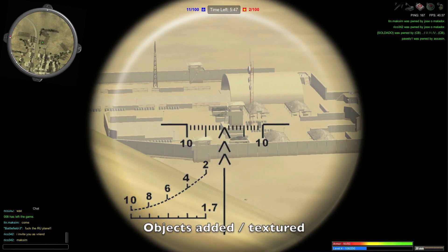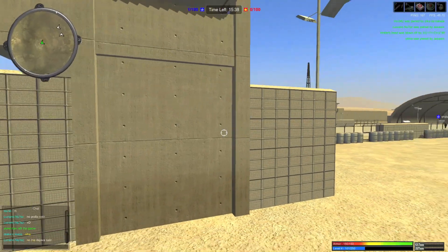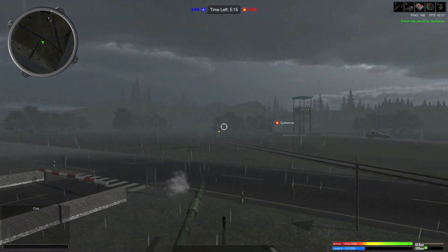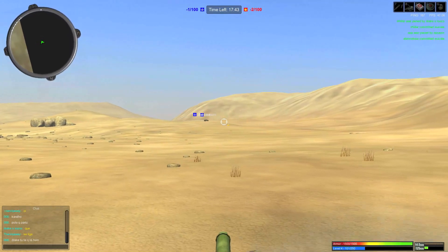As you guys may have already noticed, there are some changes done on the map as well. Some objects are now textured, and they have also added a fence surrounding the base and the runway for the new jets. There are some fixes on the previous vehicles too — now the heavy tanks emit smoke and muzzle flash when they shoot their main cannon, which really adds a nice effect to the gameplay.